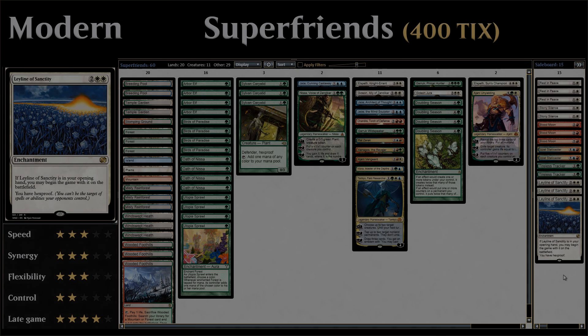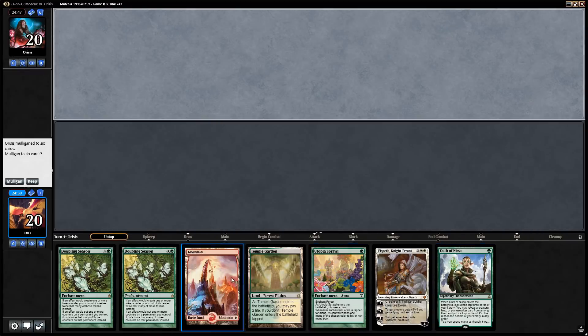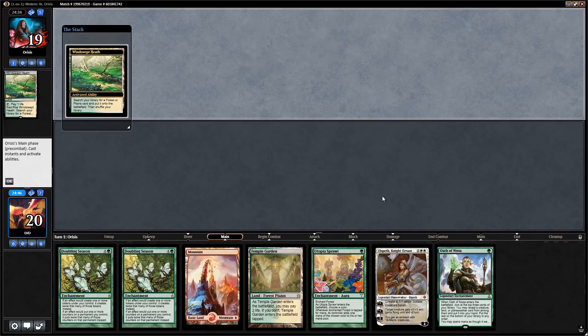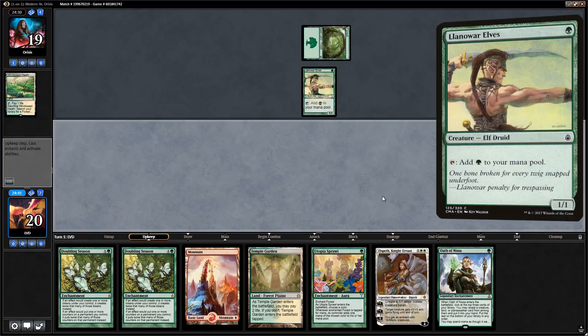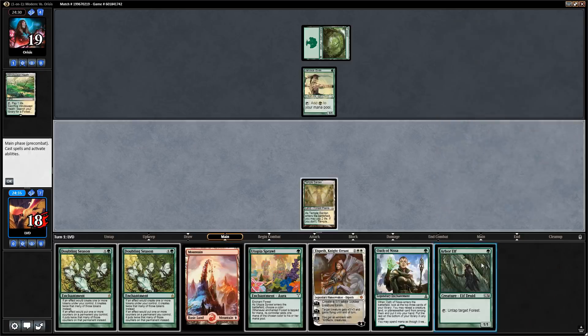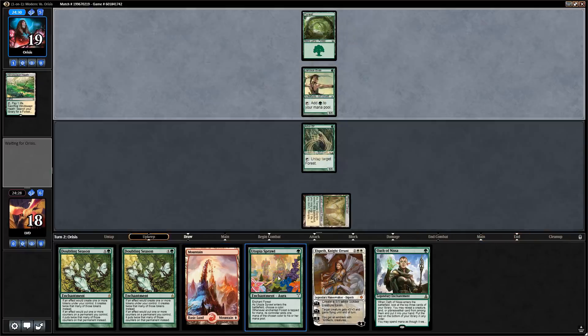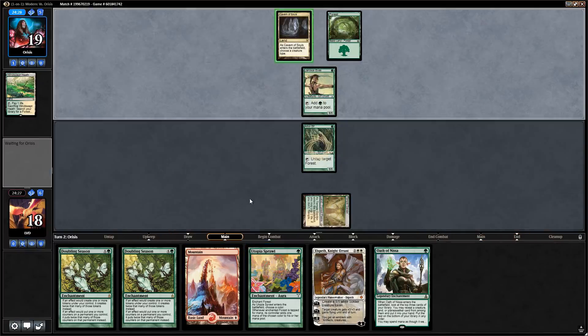We're on the draw. This hand is okay — we have Doubling Season but are a bit light on lands and ramp creatures. However, we have Utopia Sprawl as a mana source and Oath of Nissa to maybe find a land. This sets up a turn-three Elspeth and hopefully a turn-four Doubling Season. Opponent fetches a basic Forest into Llanowar Elves, so we're up against an Elf deck.